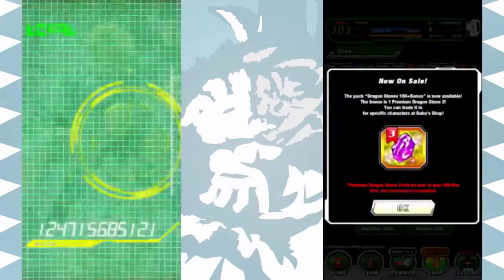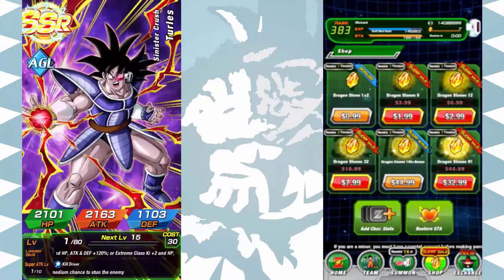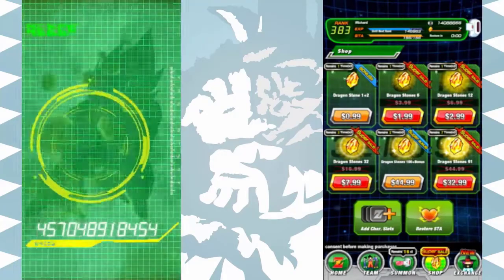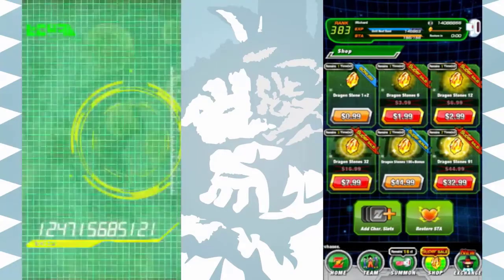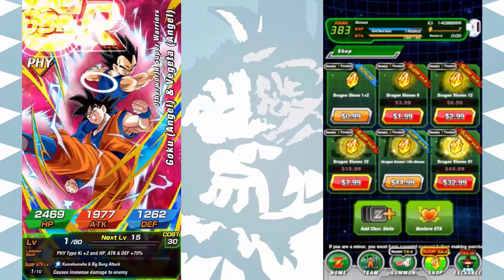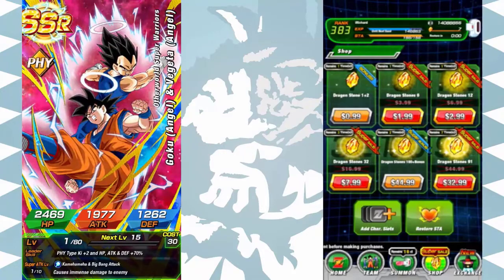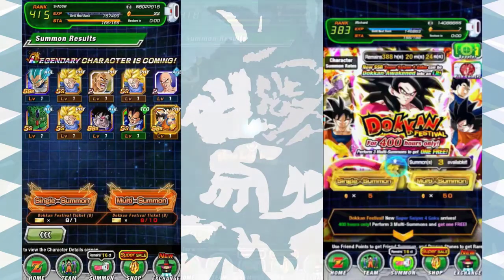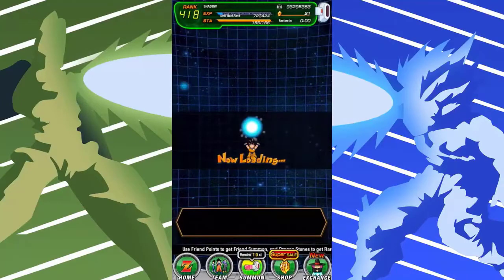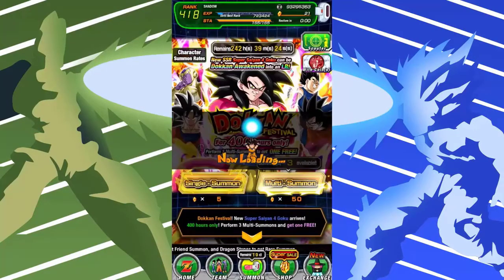Another Turlis — is that a rainbow Turlis? I'm one dupe off. And LR Gogeta — no! Oh my god, that's my first dupe of LR Gogeta! Leave it on screen, do me a favor, leave it on screen. You know what, for the culture, we'll do a single just to end off, but yeah — these summons have definitely been very successful for me.